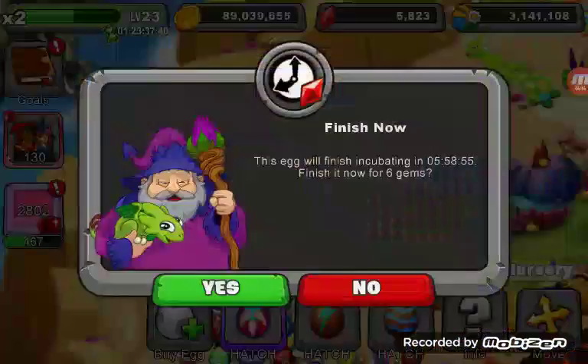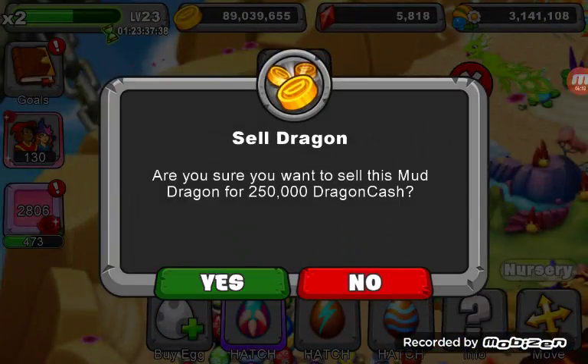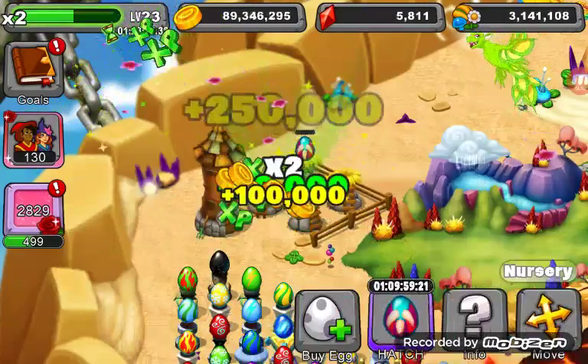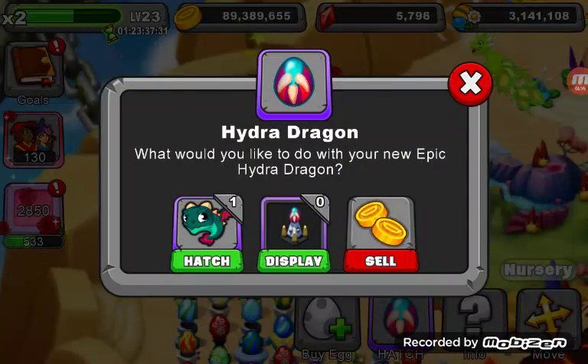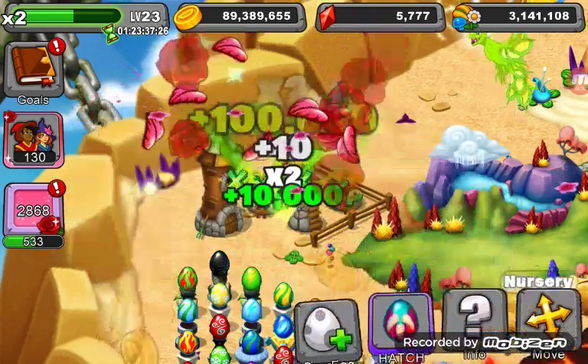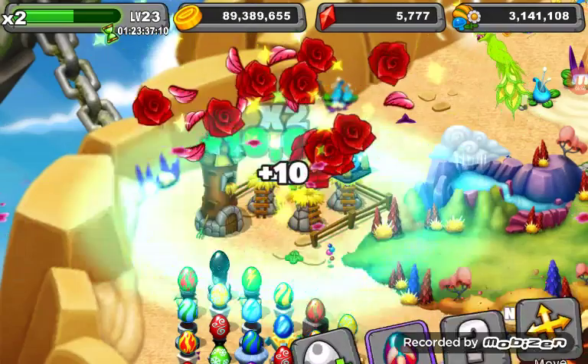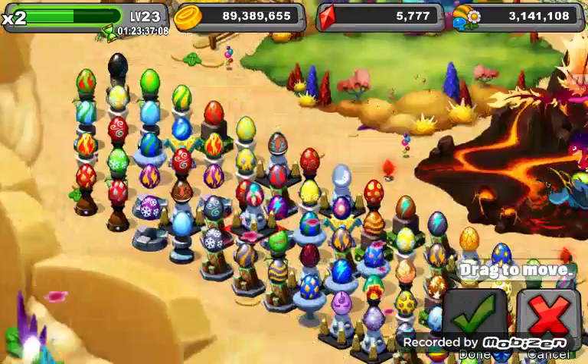Anyway, let's go ahead. There's Hydra. Oh, there it is. So there it is, everyone — the Hydra Dragon. I'm going to display it because I already have one of them. Okay, there it is. There we go — hard to display.